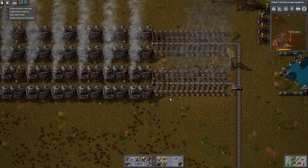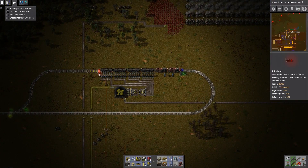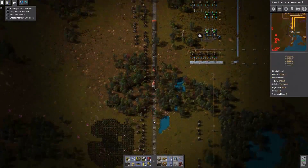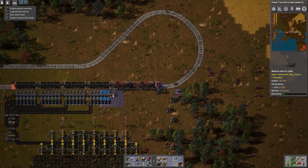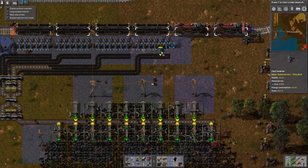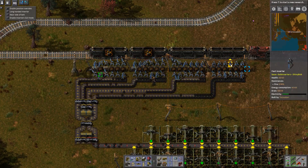We make sure that we're generating at least some power so that we can start to purge the system. There's not enough in there at the moment to keep it running, but this is just to get a bit of coal from the station. We head back on the train down to the coal station — missed a pole for the inserters, and I've also forgotten to turn off the Bob's adjustable inserters GUI, so we have to replace all the fast inserters. I replace the first row and then just copy and paste the settings to the second one.